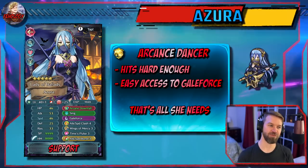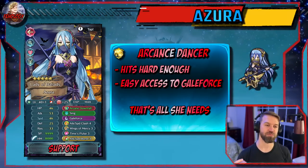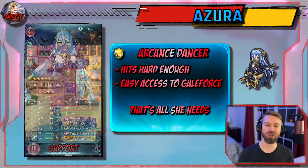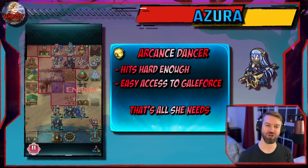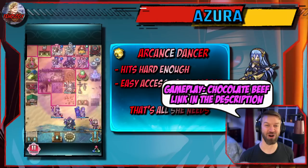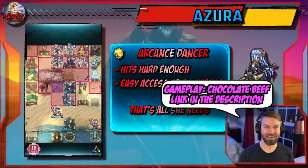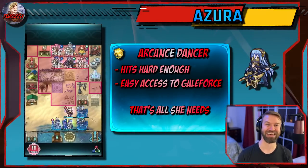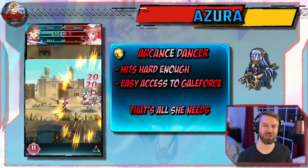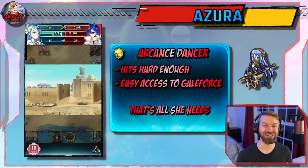I wanted to look at some Galeforce dancer action, and I've got Azura showing here — this is probably the ideal build you can do right now. But we're going to pull up some old footage from a user called Chocolate Beef. This is a flyer ball with OG Azura. I bring this up to show how well these units age — this is still a unit you can use.